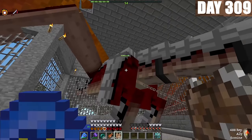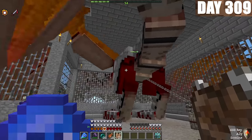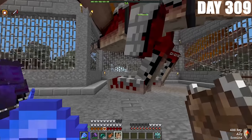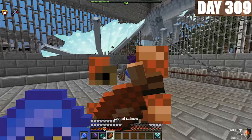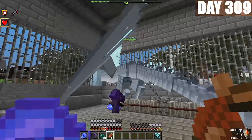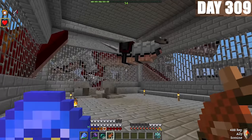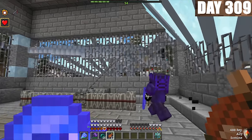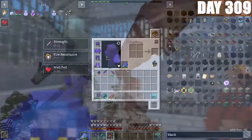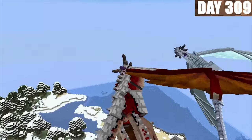We realized somehow my dragon had already turned into a Stage 5 dragon. I didn't feed it, Forest didn't feed it — it somehow just grew. So we have a Stage 5 dragon. Now we just have to feed Forest's dragon. I gave Forest all the dragon meals I was going to use, and his dragon started to grow so much it literally just walked through the wall. Just like that, we both have Stage 5 dragons.